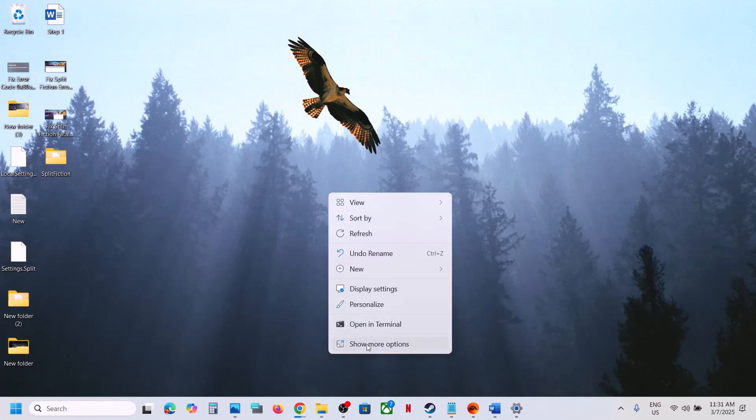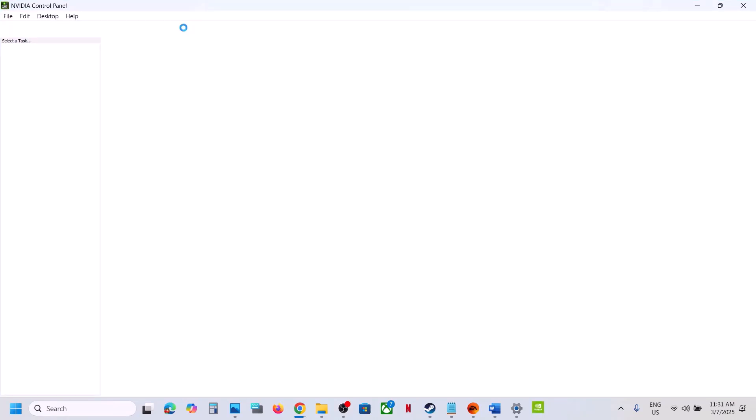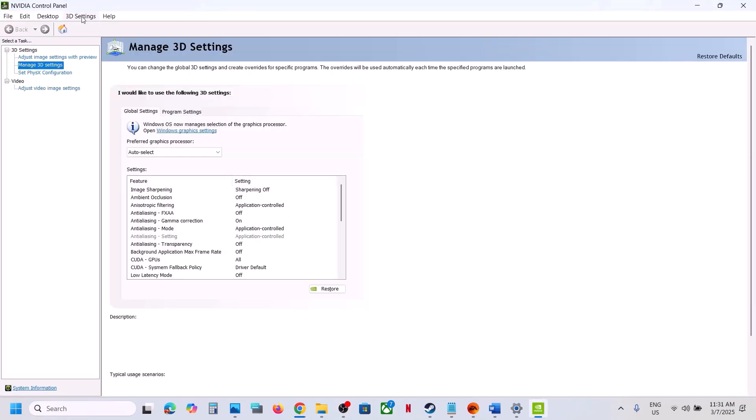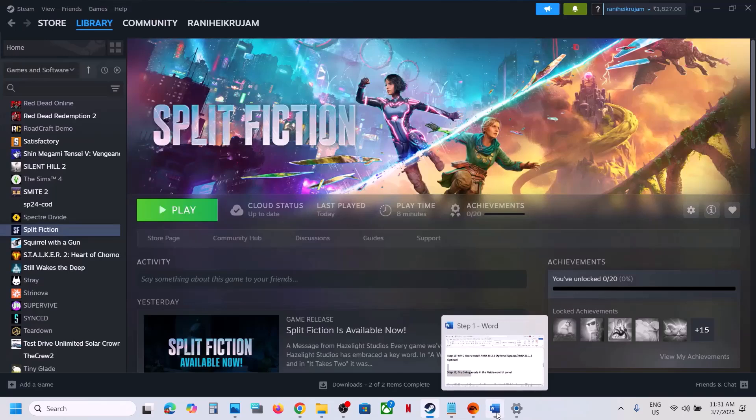The next step is to try Debug Mode in the Nvidia Control Panel. Right-click on the desktop, select Show More Options, then Nvidia Control Panel. At the top left, click on Help and select Debug Mode. Enable debug mode, then launch the game and check.